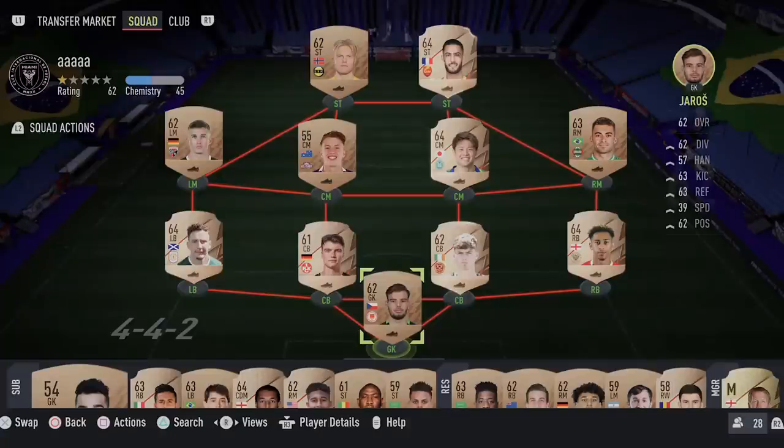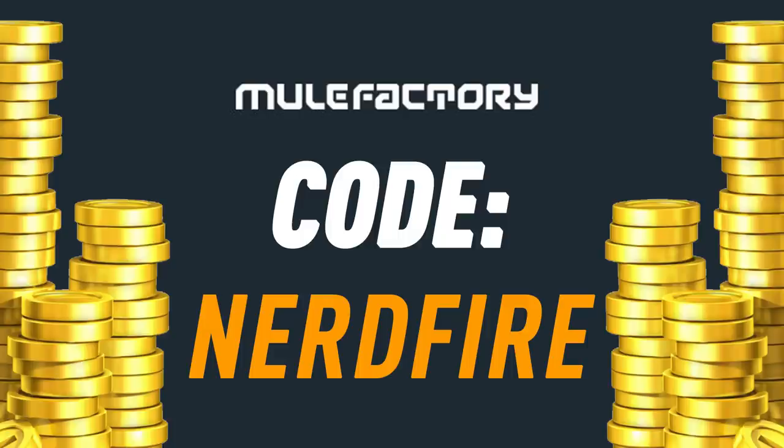The first icon pack of FIFA 22 is here, let's open it up and see what we can get. If you want to kick-start your FIFA 22 team with a bang, head over to movefactory.com for the cheapest, most safe and reliable coins, and use code nerdfire at checkout for five percent off your order.